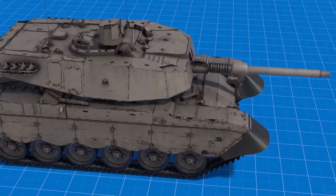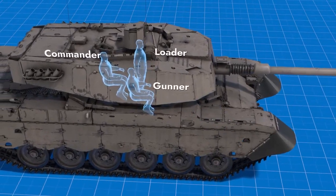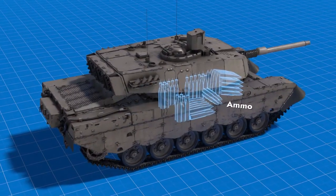The layout is pretty classic, with the driver in the front, three more crew members in the turret, and the rear housing the engine compartment. The ammo stowage is spread out throughout the combat compartment.